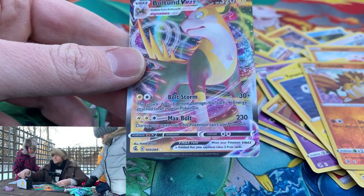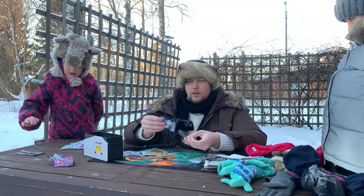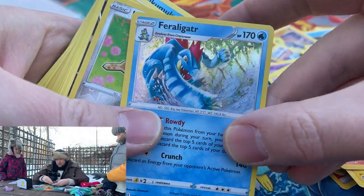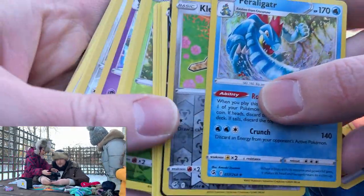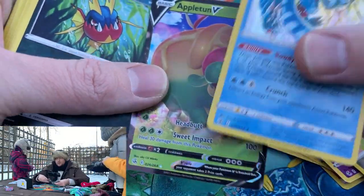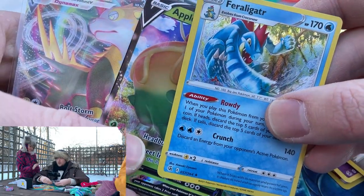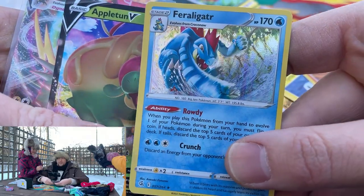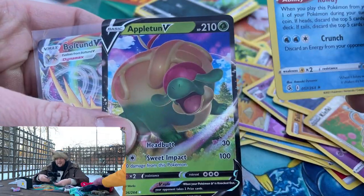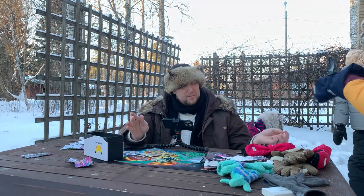So we had one V hit and one V-Max hit out of how many packs? Six packs. Can you buy me the Celebrations set? If I can find one I'll buy one. Actually the Feraligatr looks awesome — super nice holo. You should wear gloves. It's bad example. People think it's so easy to be outside in minus eight but it's not. When I touch the snow it makes my hands freeze. So I think the nicest pulls are: the Feraligatr holo, the Appleton V, and the Bolton V-Max. Two pulls out of six packs would be almost the same as an ETB, so not much different.